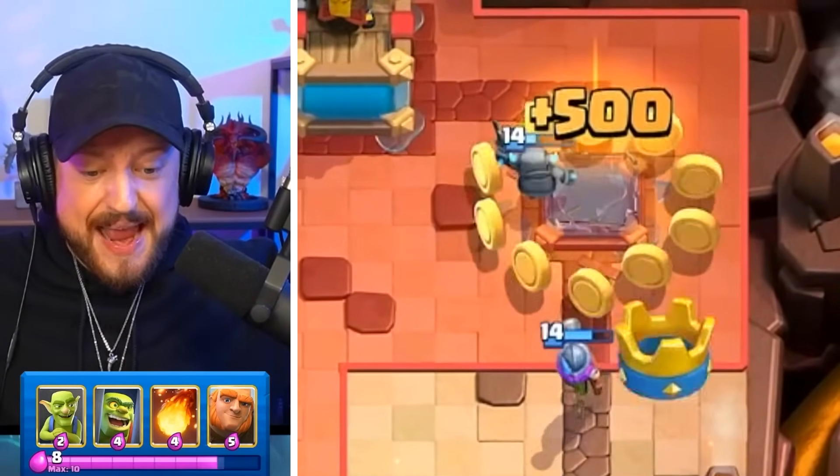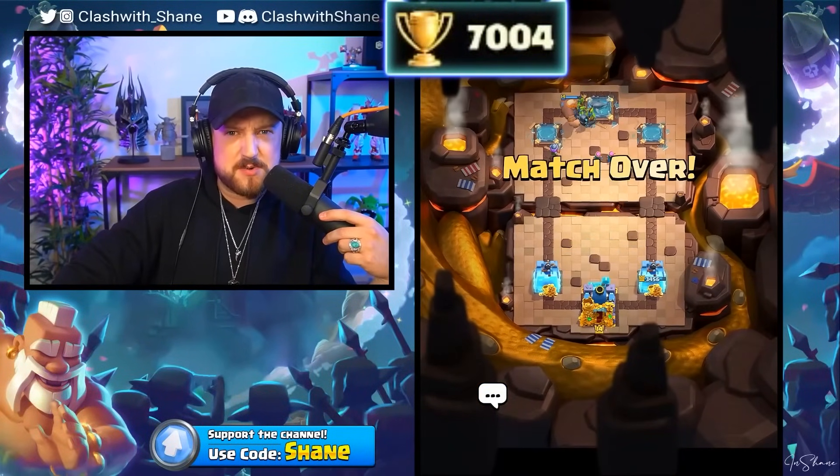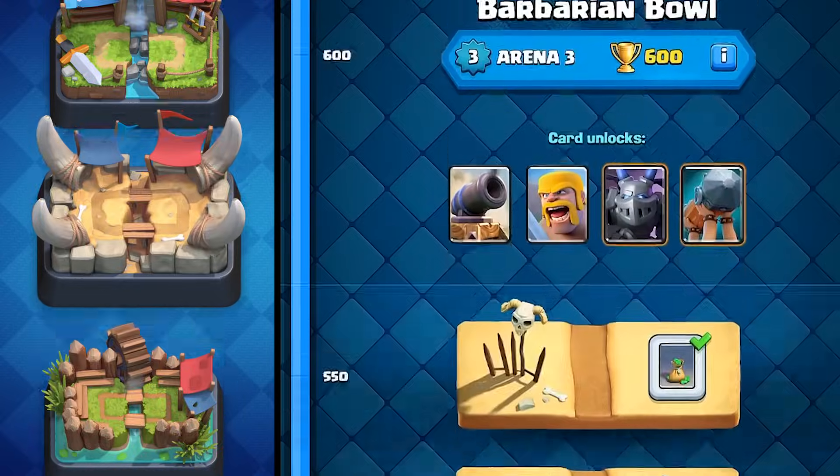Mini Pekka, Musketeer at the bridge — three crowning! Feels pretty good at 7,000 trophies with an Arena 2 deck. Moving on to Arena 3.